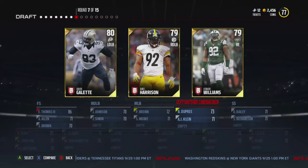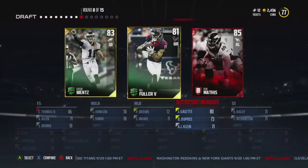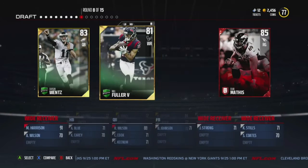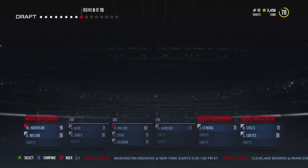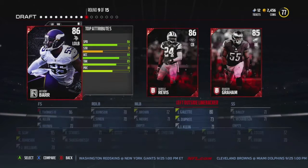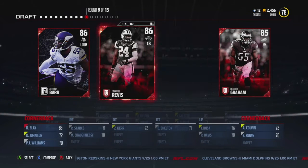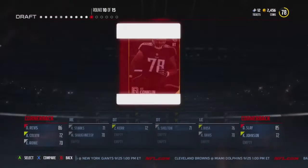Right here we're going to go with Junior Galette being a left side linebacker. Right here we'll go with Will Fuller the third because we already have a right guard. Second receiver right there and then right here we'll go with Anthony Ball most likely. Actually no — cornerback, we already have a left side linebacker, my bad.